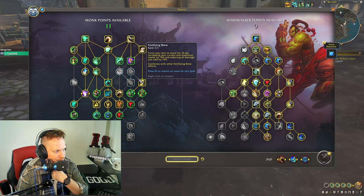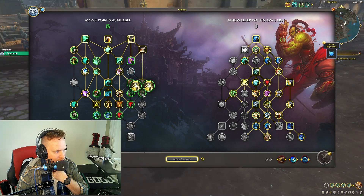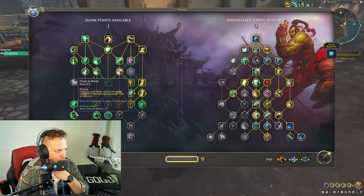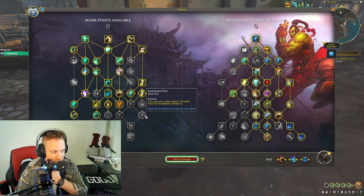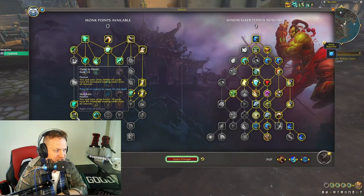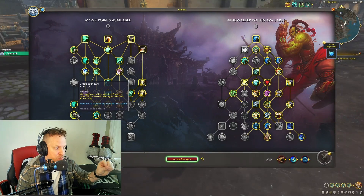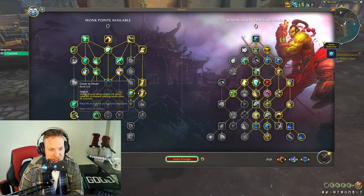We need to take Detox because we have to path through Ferocity of Xuen, which increases all damage dealt by four percent. From there we can take the Fortifying Brew buff. I'm also taking Close to Heart — you and allies within 10 yards have eight percent increased healing taken. With two points into this, every melee in your group gets eight percent more healing, which is kind of outrageous.